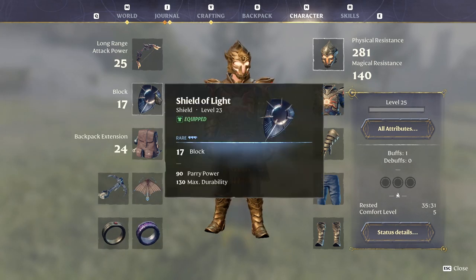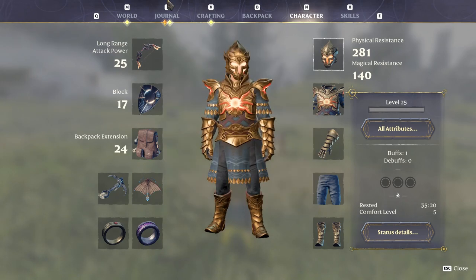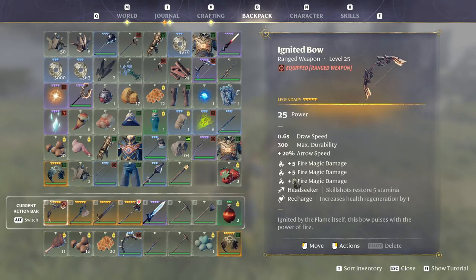For the shield, I'm using the Shield of Light as I haven't found anything better yet. For the bow, the best in slot for us is the Ignited Bow. The reason it's the best is because it has extra damage across several stats, extra headshot stamina, and it increases health regeneration by 1. So this bow is going to help keep us alive.